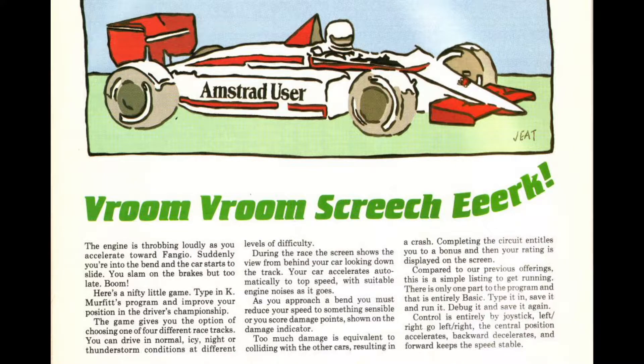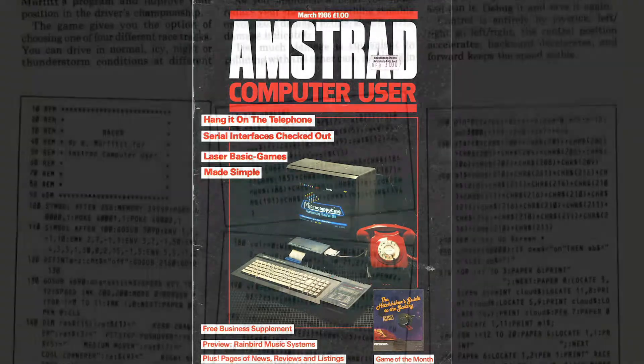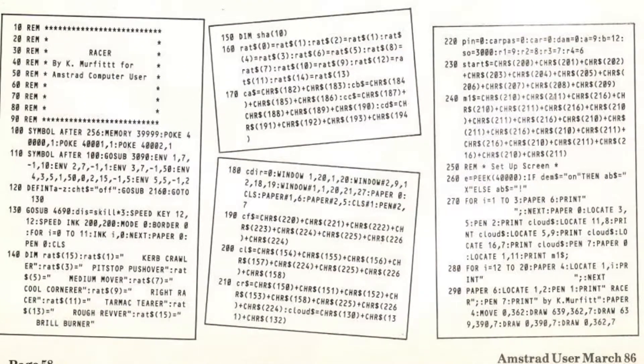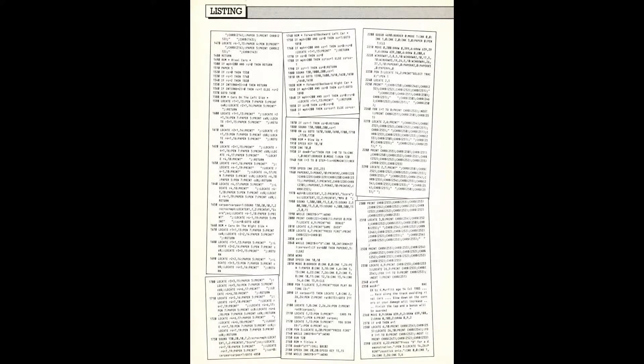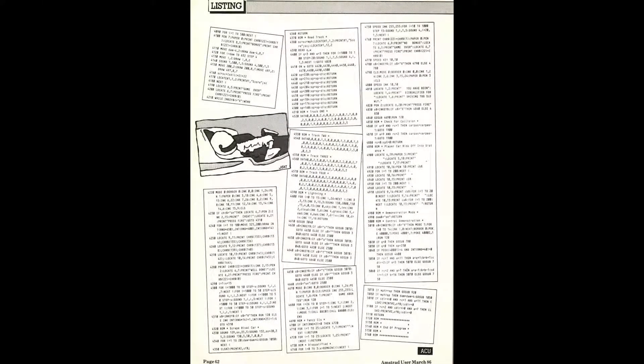It was a listing in the March 1986 edition of Amstrad Computer User, but also a couple of years later available for download on the Channel 4 Teletext service, which is how I downloaded it onto my CPC as I had a Teletext adapter. It's about five pages of pure BASIC listing — no data statements or anything like that — and it's a racing game you can type in and play, so not the usual fare, not a shoot-em-up or maze game.